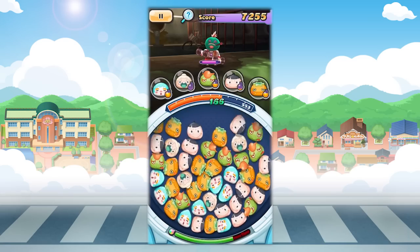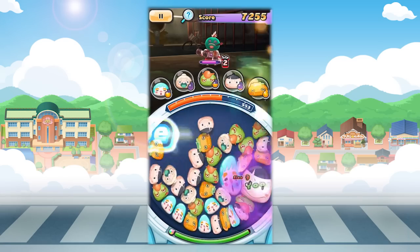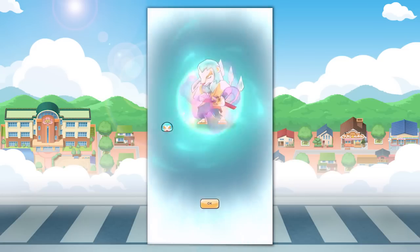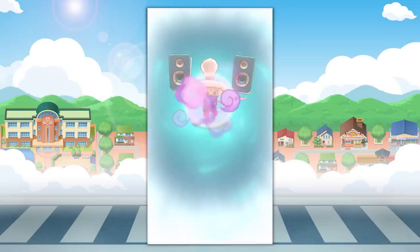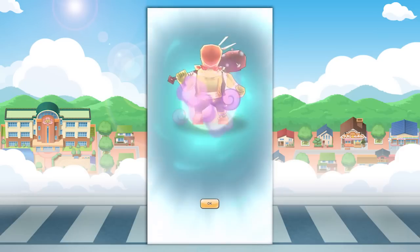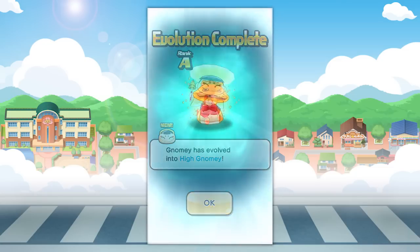These yokai only evolve once they reach a particular level, so let's see what level it takes to reach evolution: Lion at level 36, Tattletail level 22, Rough Raff level 25, Nomes level 32, Nogo level 35.